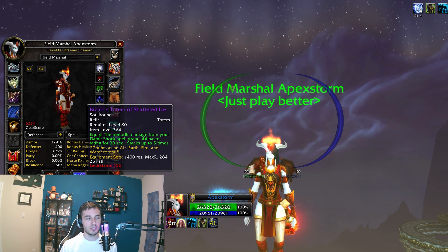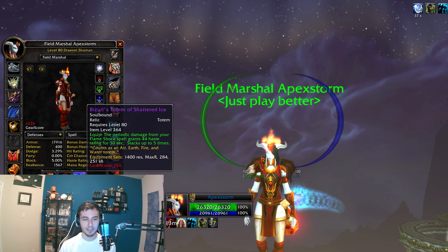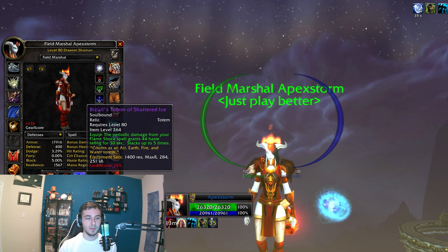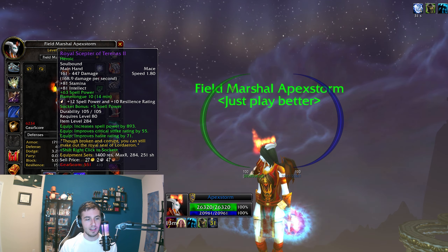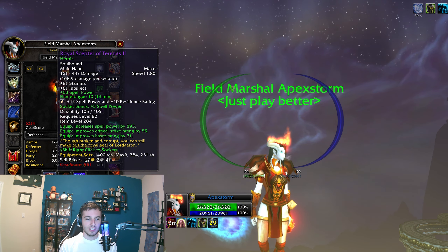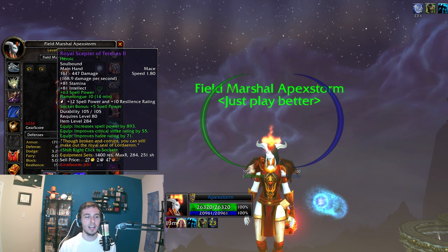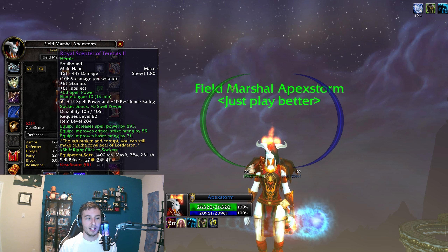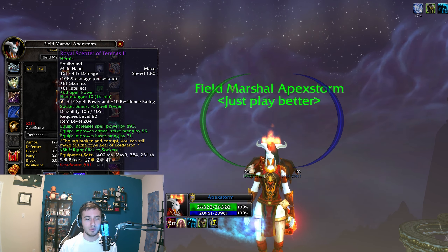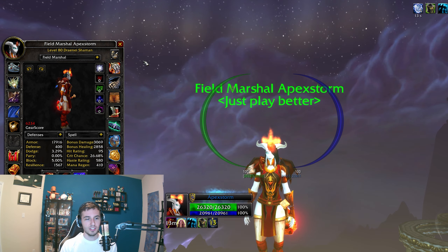For weapons, you'll be doing this relic — it just gives you a lot of haste. You flame shock people and try to sneak them in on pets and other things at the beginning of the game so you can have five stacks really early. Then a Lich King weapon — this could easily be swapped for the PvP one which is statted better; you don't really care about crit. However, this is a very high item level and on private server it was available to me. On live I'll be running the PvP one. Then just run the PvP shield, and that is your high resilience setup.